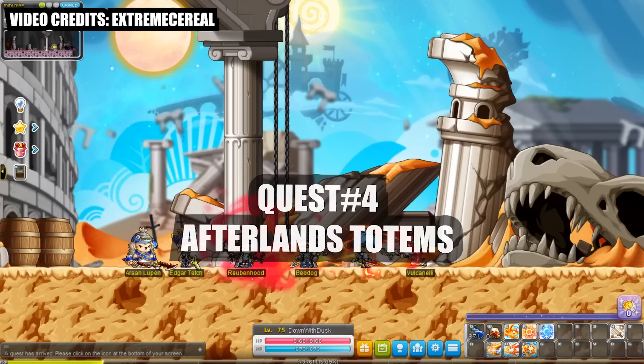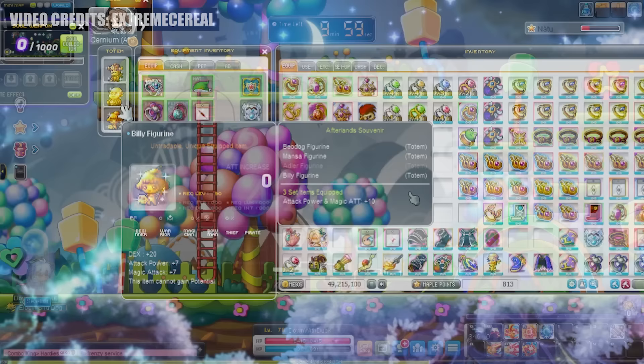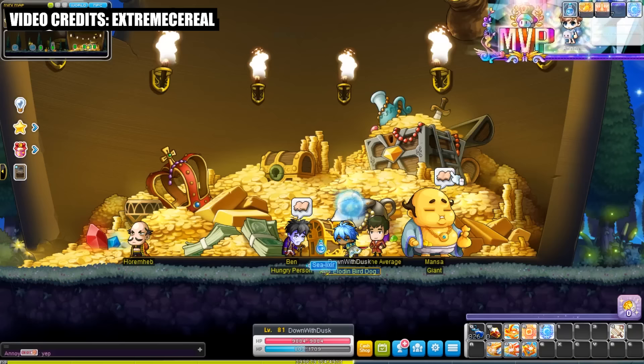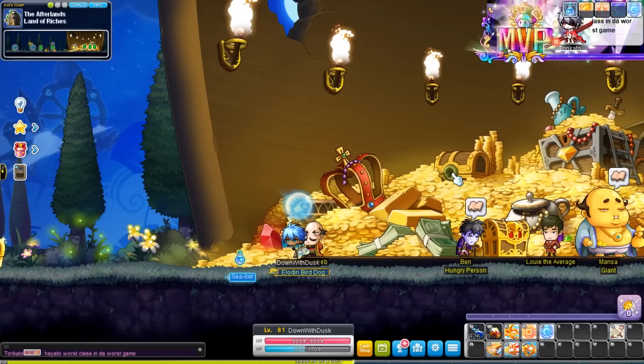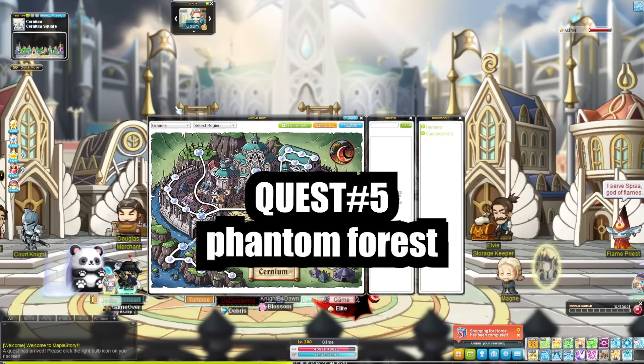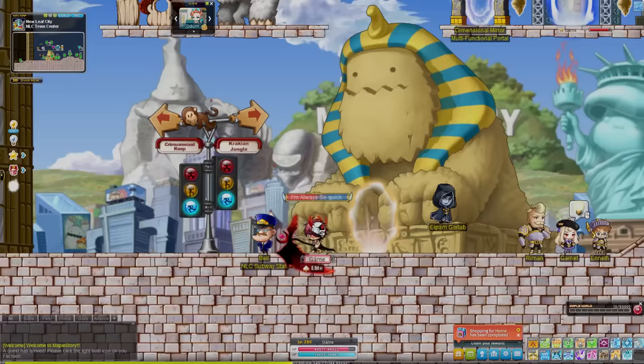Moving on from the ring, we have another equippable item quest line. This quest line gives three items that are best in slot — the three Afterlands Totems. These totems are very useful, essentially giving you 21 total attack and 20 main stat. If you want free damage this quest line takes 30 to 40 minutes, maybe even less. I really enjoyed this quest line — I thought it was one of the coolest in the game. The maps are really cool and super unique. Don't do it blindly; follow a guide which is linked in the description.